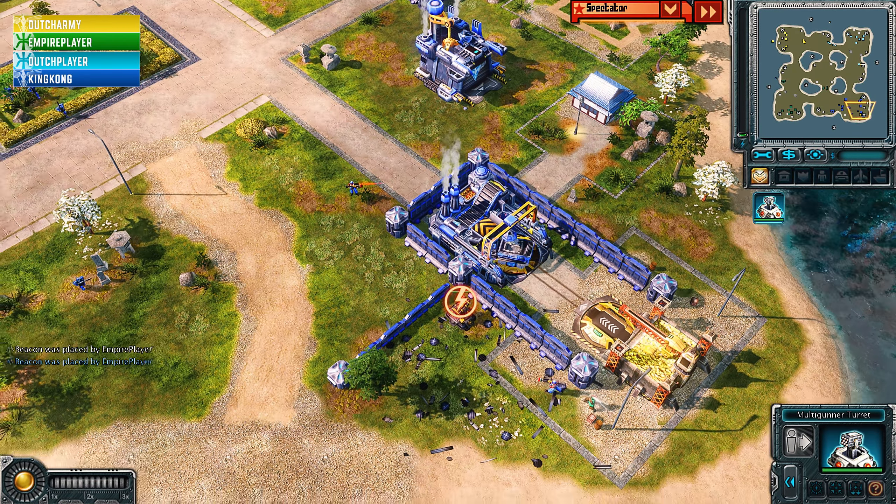King Kong with a Vindicator heading out — he's been able to successfully deflect some opponents, but his Vindicator is taking a lot of damage there. Tengus are getting a couple of free hits. Meanwhile in the north, Empire Player is going to be pushing Dutch Player back. Dutch Army moves his MCB and looks like he's going to be taking the central refinery. Dutch Player with a sneaky Dojo trying to get a block on the refinery.